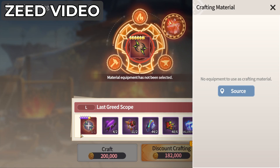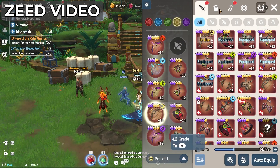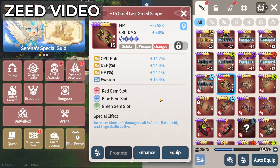Main stats could include Quick Damage, Attack%, and HP% if you're building a Saletta. For example, Zeed here will be using a Twisted Marsh sub-weapon as their final choice of sub-weapon for their new Saletta.